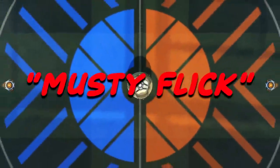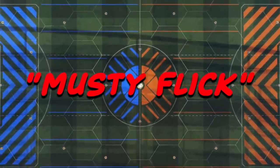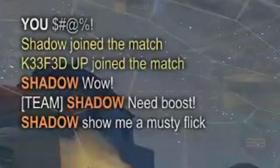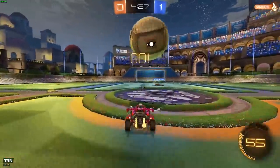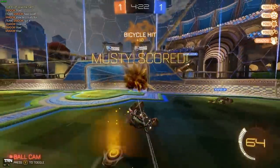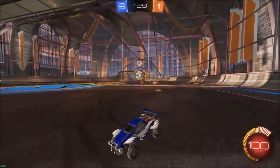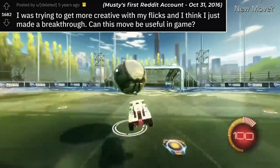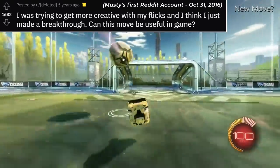Most people would say the Musty Flick has always been called the Musty Flick, and in a way they are correct — the name has been attached to the mechanic ever since its debut on Reddit in late 2016. The Musty Flick is a good example of how a named mechanic comes to be in Rocket League, and there are a lot of misconceptions about its history. Musty was a nobody when he posted his flick to Reddit — just a gold level console player in a Breakout who posted a short free play GIF in October 2016 — but it was something unique enough to gain attention.